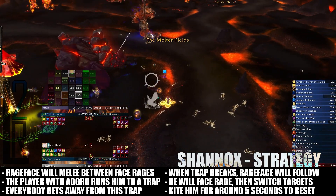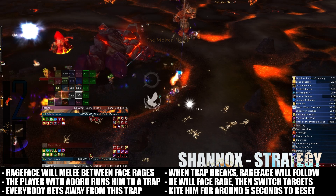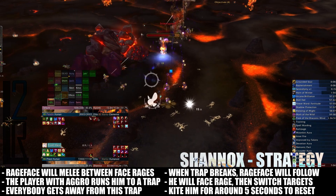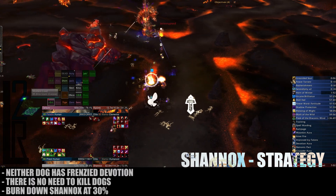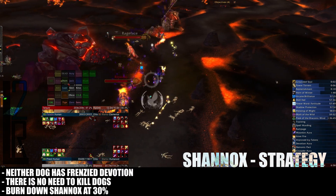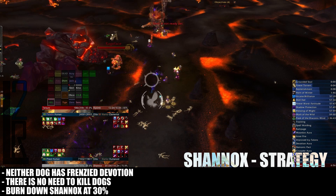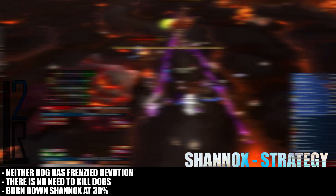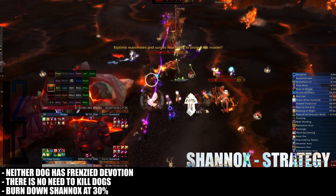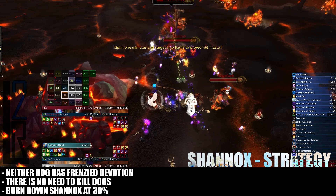Players may need to kite Rage Face for up to 5 seconds through movement speed buffs or other convenient spells. Another important change is that neither dog will gain the Frenzy Devotion buff when Shannox's health reaches 30%. This means your raid does not need to waste time killing them during the encounter. Once Shannox reaches 30%, your raid will want to focus all DPS on him and simply burn him down before the dogs get out of hand.